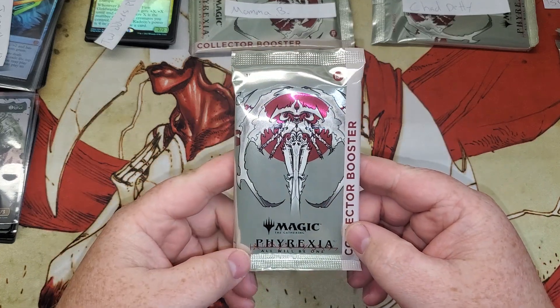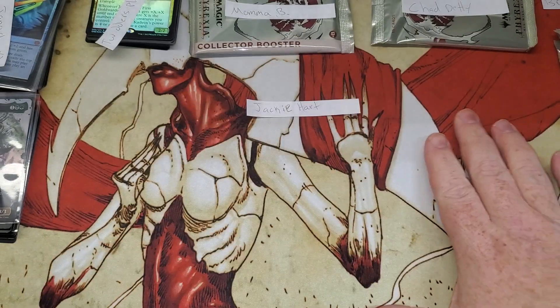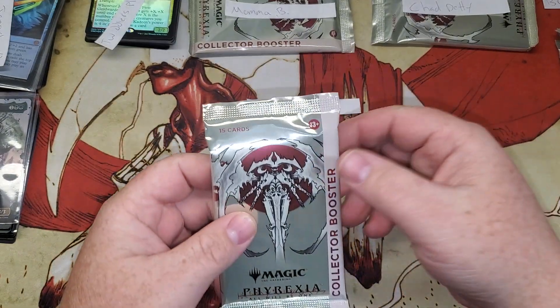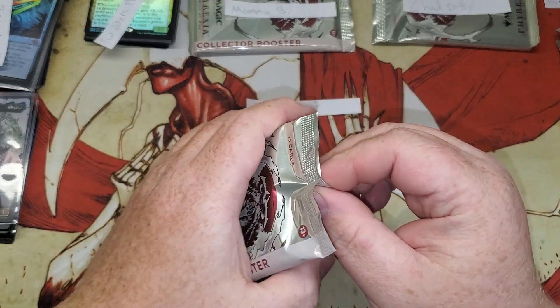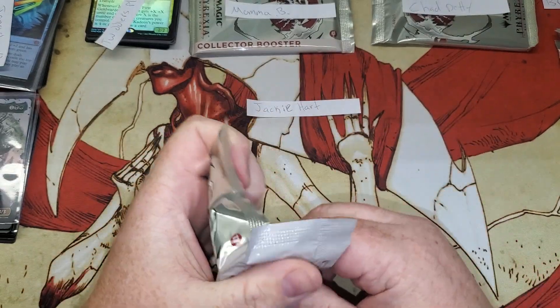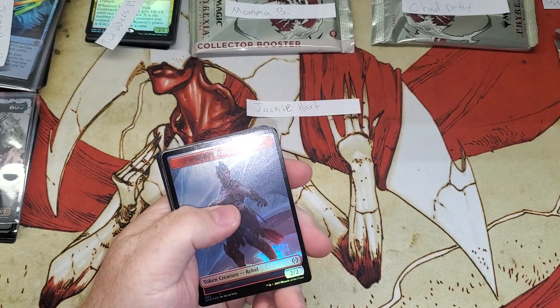It is pre-release weekend — we have Phyrexia: All Will Be One, guys, hence the playmat. We're looking for that Elesh Norn. Good luck Jackie — here we go!